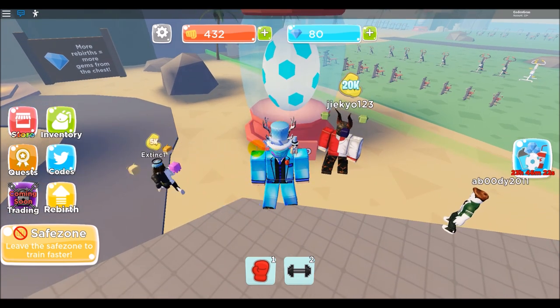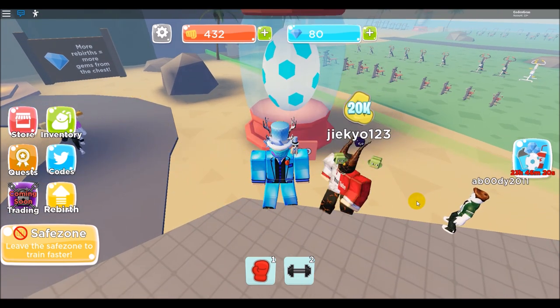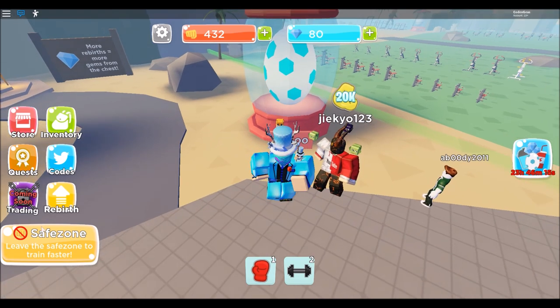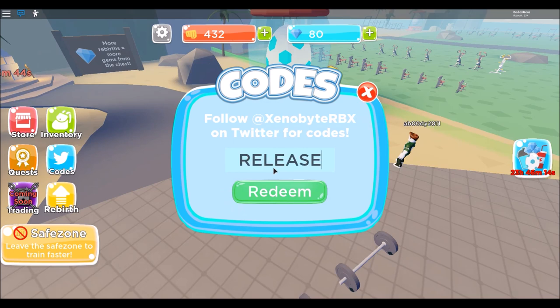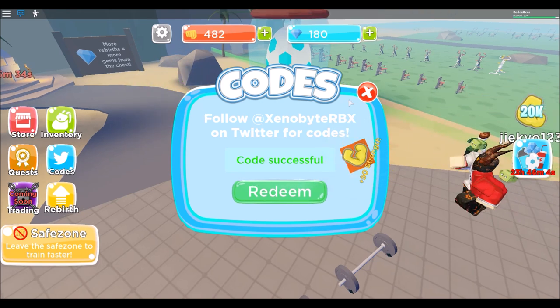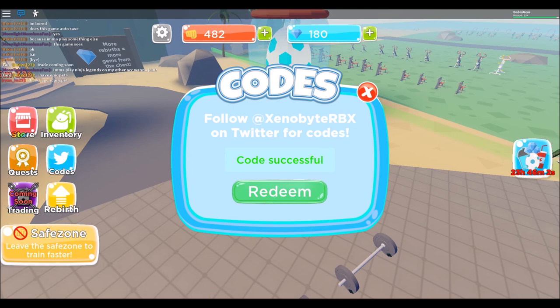Now for our next code, just click the code then click redeem. We got 50 strength and another 100 diamonds.